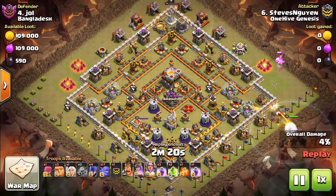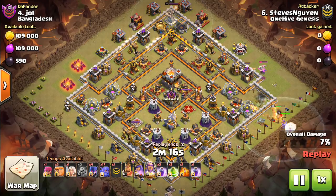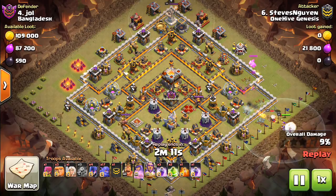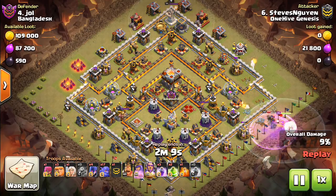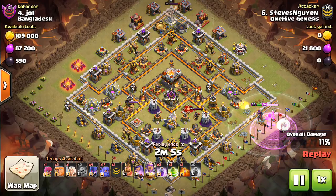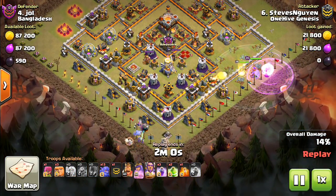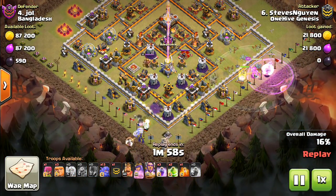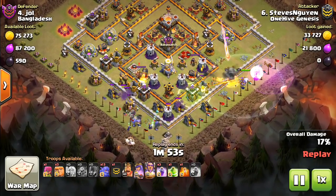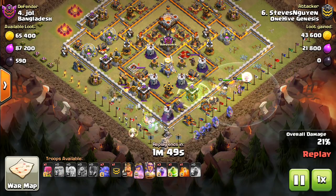The strategy for Town Hall 11 is the Queen Walk Vomit Attack. The idea is that you do a short Queen Walk, and then you basically vomit a bunch of bowlers into the base. The power of this is that you get the funnel created by one side with your Queen Walk, and then on the other side you start off with witches, a few bowlers — kind of like in a Town Hall 10 witch bowler attack — and then a healer or two to help keep them up, especially if there's a wizard tower right there, and they'll funnel the other side for you.